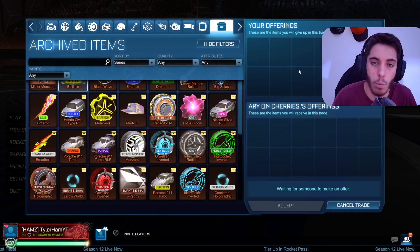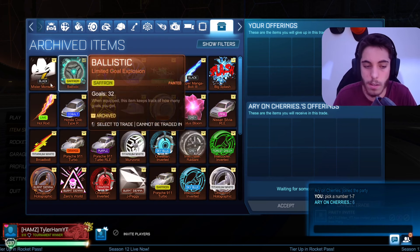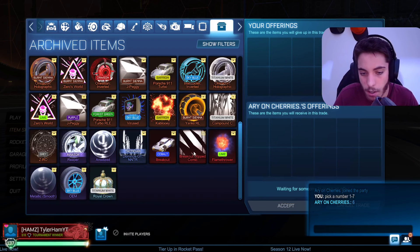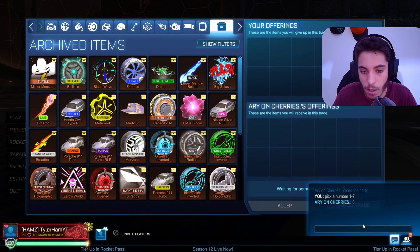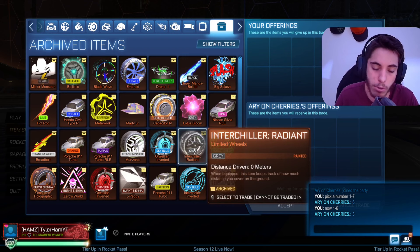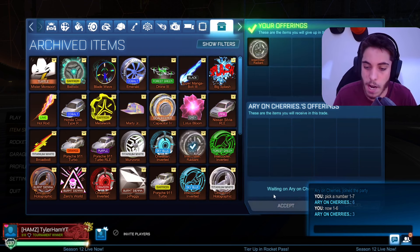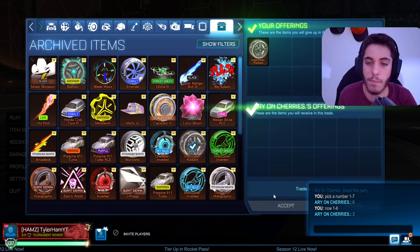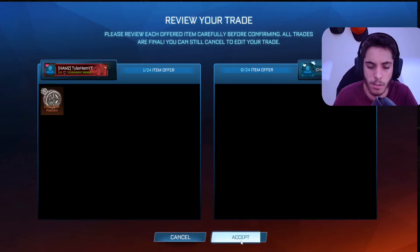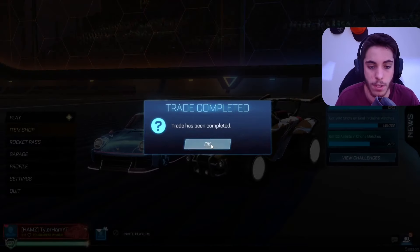We're at the halfway mark - we've already lost 1 Zero World Goal Explosion and 1 Porsche. The next guy picks 6, then 3. He gets the grey Interchellas Radiant wheels - probably not the best colour. I have lime ones and they look quite sick. Even the unpainted tier 69 versions look sick with the blue and purple ones. But yeah, this guy does get himself the grey Interchellas wheels.